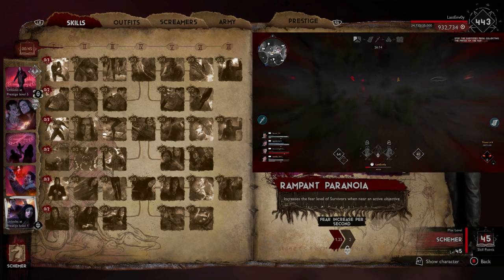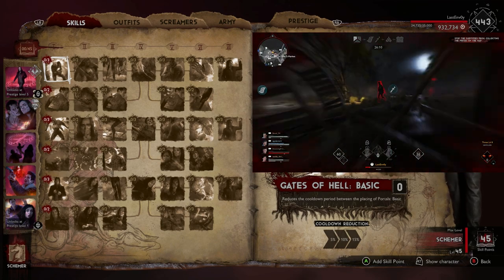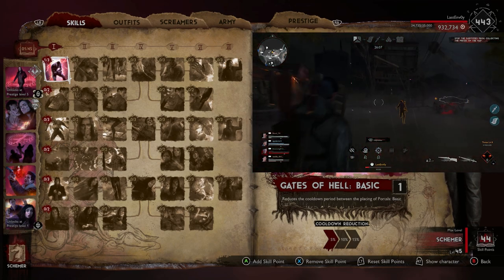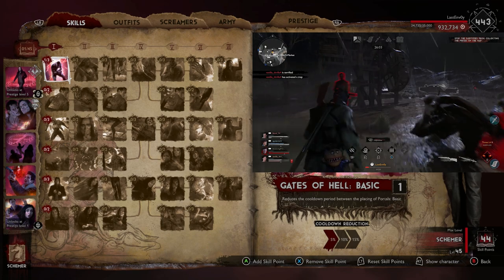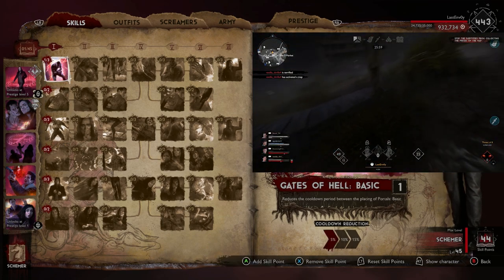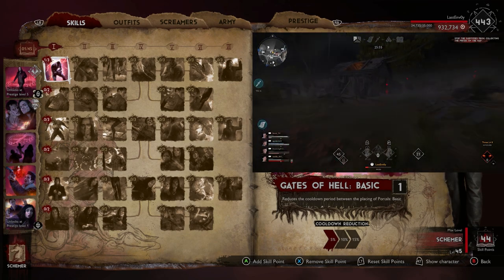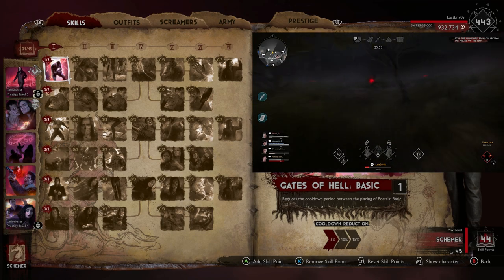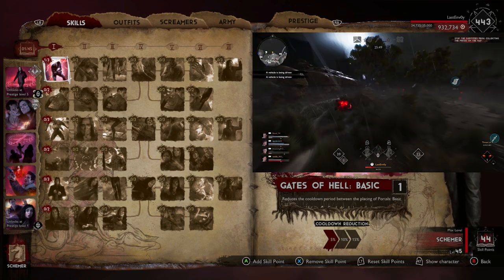Let's jump straight into the build and I'll explain why I chose certain things. At the first point we're just going to put in Gates of Hell Basic. I'm not too fond on his basics — they don't do a lot of damage. But a 5% cooldown reduction is something we're going to have to go for. I've never been a huge fan of basics on any of the demons, to be honest, other than Elagos maybe. His basics are okay; they do have potential, I just don't think it's worth speccing around them too much.